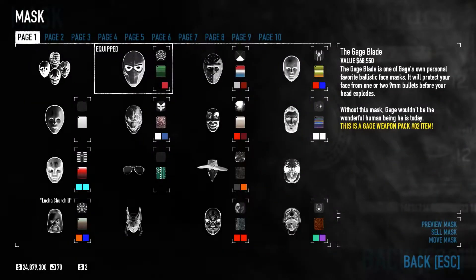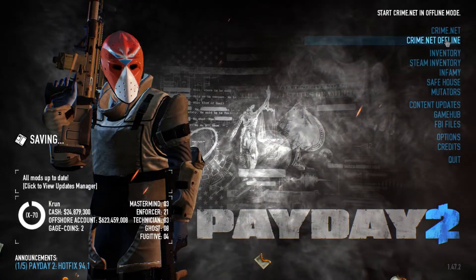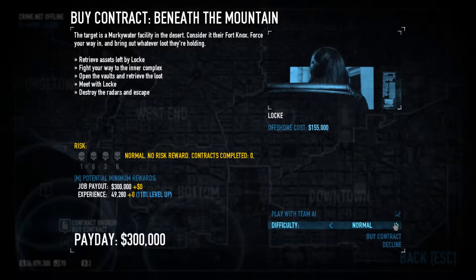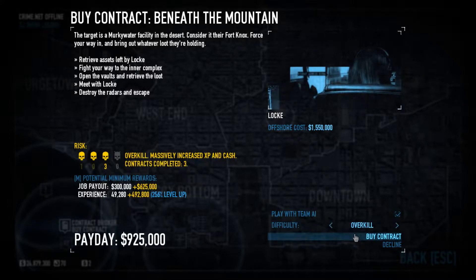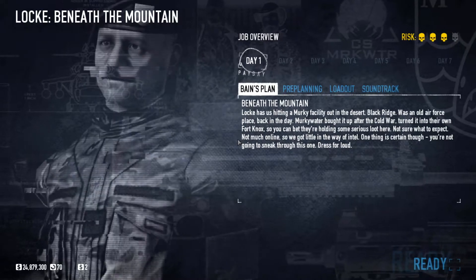We'll continue playing as Wolf, maybe switch out the mask though. We're using the heist Beneath the Mountain for a new contact called Locke. He's South African and he says lots of funny things, so keep your ears open for that. We're only on Overkill, not Deathwish. Basically, there's Murkywater - a company of private security, PMC and such like. Murkywater have a base inside a mountain, and it's full of treasures they've stolen from war zones around the world. So naturally, we decide to bust in and steal them all.